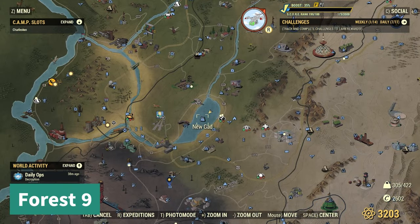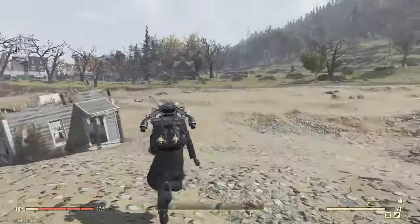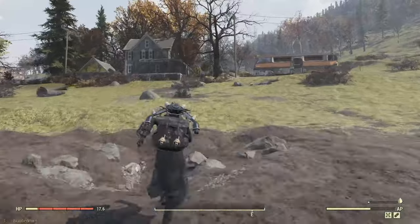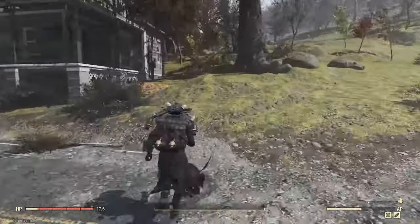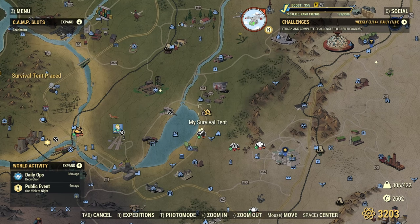Next we have forest map nine. You can either go from Nugad or Summersville — I always go from Nugad because it's just a straight shot, a little bit of a walk. This one's actually kind of cool — it's one mound that they made look like a pile of leaves, which I always thought was kind of funny.